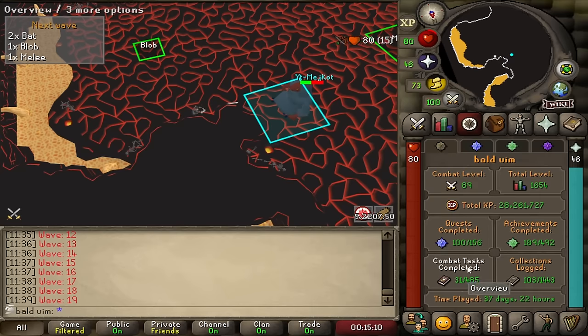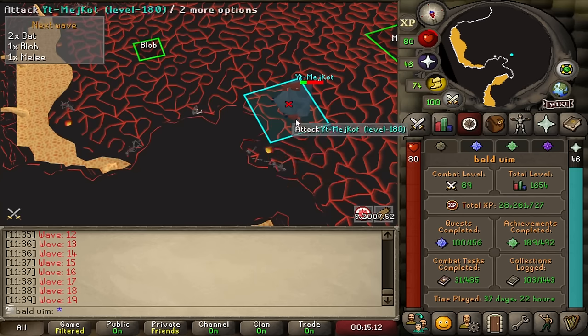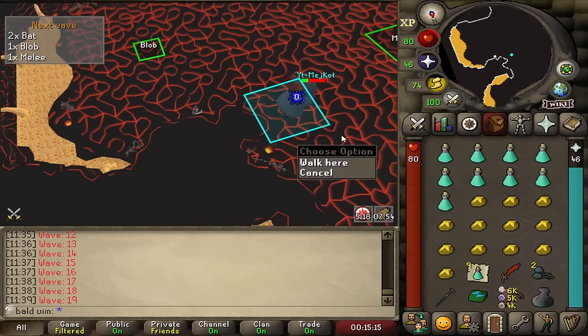It should be a nice amount of points. I only need about 27 points for medium CAs, and that would actually be really nice for Pest Control, Warriors' Guild, and a few other places.